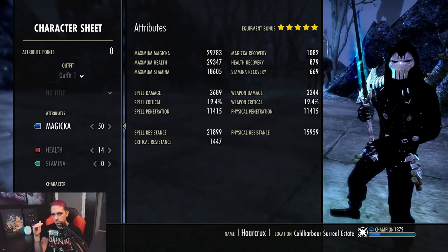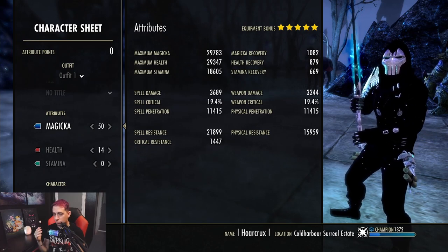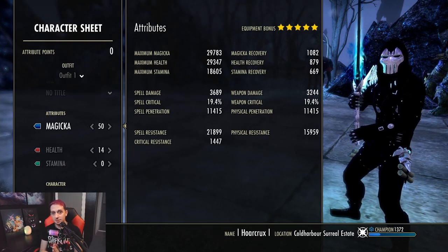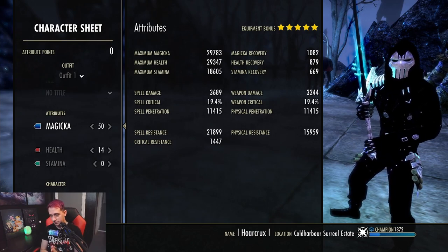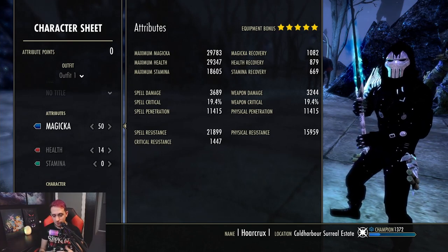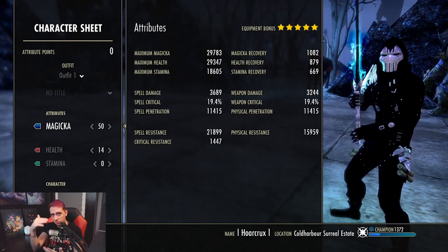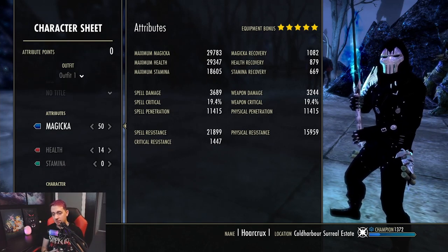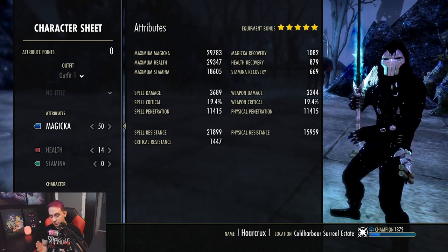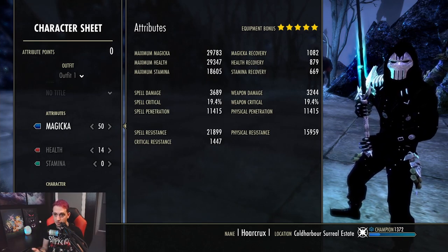We have a different attribute distribution: 50 in Magicka and 14 in Health. This is to get around that 29 to 30k health threshold, since I'm not running Ironblood on this build. You have to be able to live the damage. Healing is god awful — it is through the roof. There are a few counter metas: you can run a lot of healing reduction, or weapon and spell damage reduction enchantments. But honestly, you just need to push more damage. To counter the meta, you kind of inadvertently have to go with it. There's a lot more healing, so you have to push out a lot more damage, and that's why I dropped Ironblood on this build.